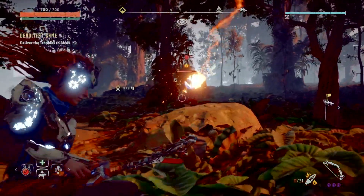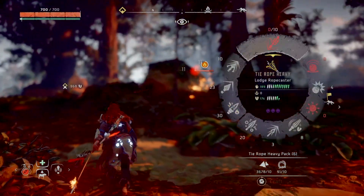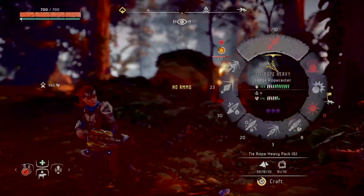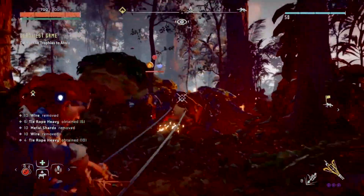An easy way to combo with this bow is with the Rope Caster — you can tie a machine down and then shoot its weak points or just critical hit it and it dies. That's what makes this bow so great.